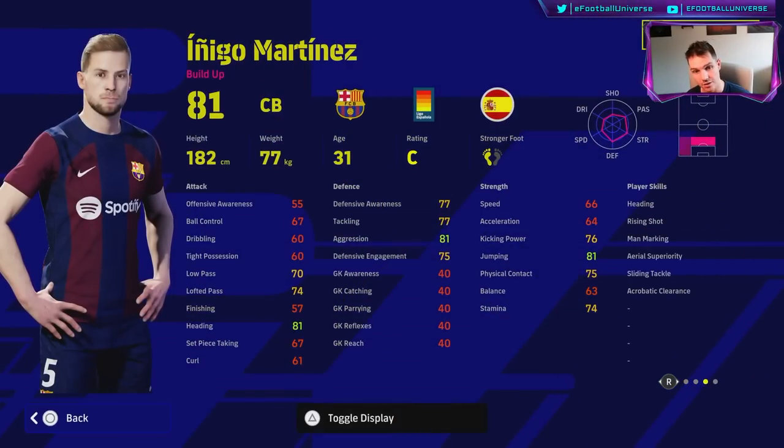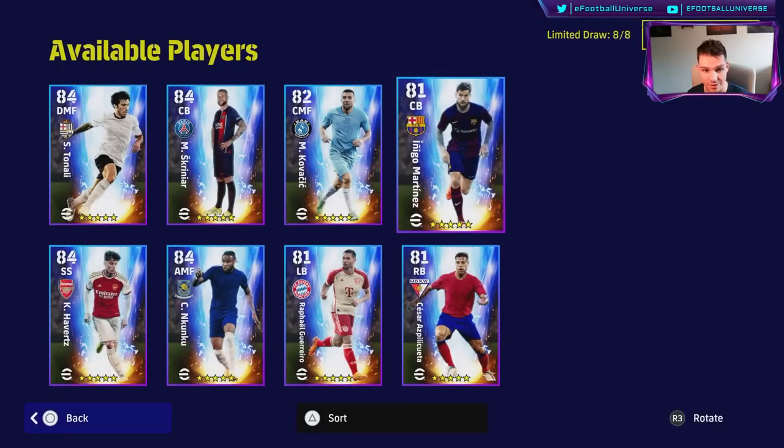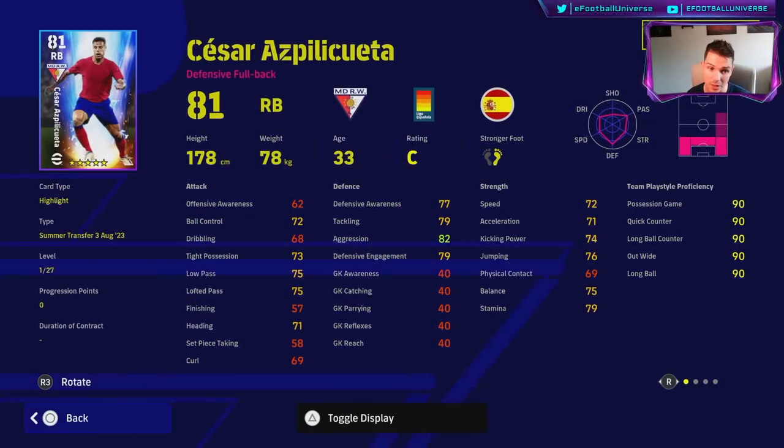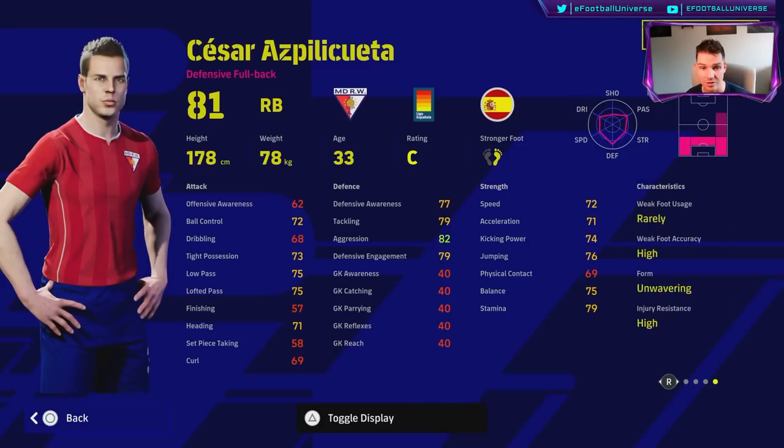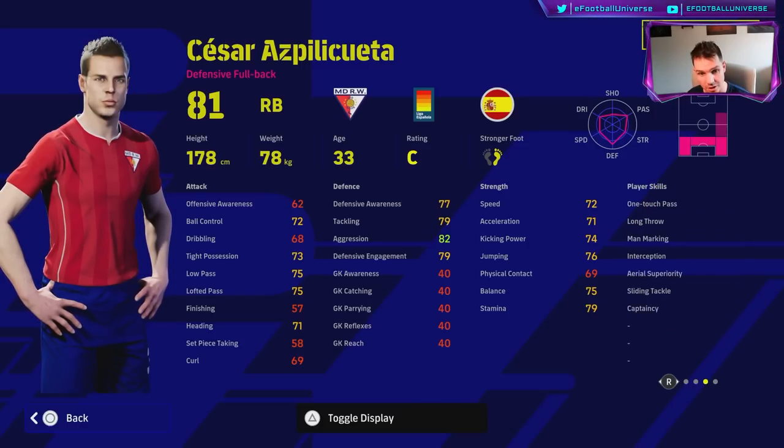Martinez is a really good player — Heading, Man Marking, Acrobatic Clearance — but doesn't have Blocker. Area Superiority is a must as well. His aggression goes really high because he has 27 levels. Aspilicueta's aggression is 82 and he's also got 27 levels. He's listed as a defensive fullback but can play left or right — has Unwavering Form, does have Sliding Tackle, Area Superiority, Interception, and One Touch Pass, but doesn't have Blocker either.